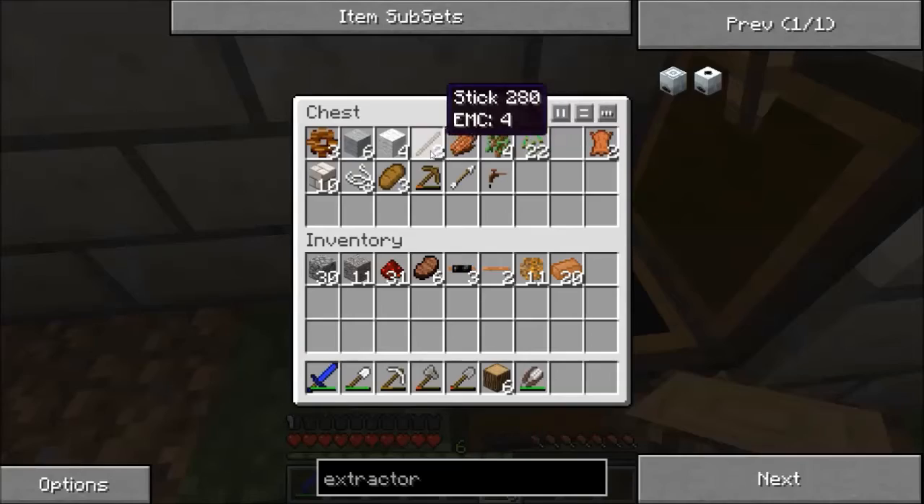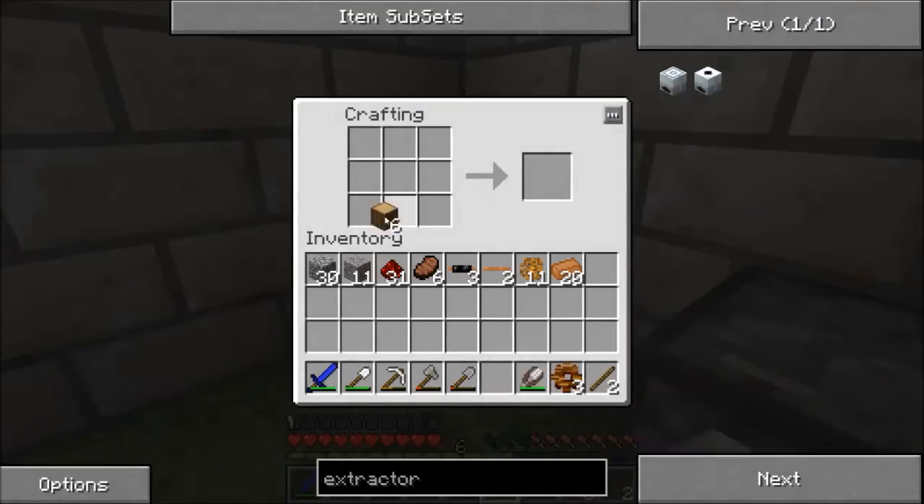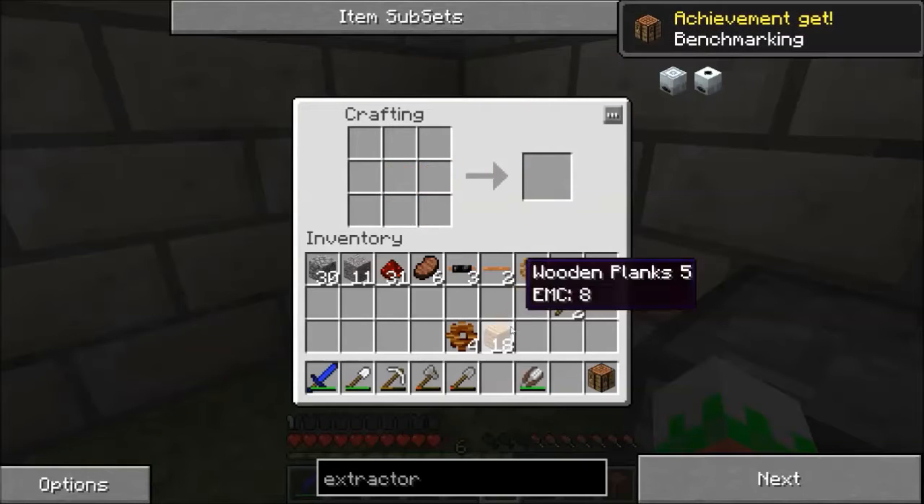Okay, so some sticks here and some gears. We were very close, actually, to getting everything we needed — we just didn't quite have enough. So we're gonna do that. Sticks. One more gear. And then I think it's a crafting table in the center, isn't it? I think it is.